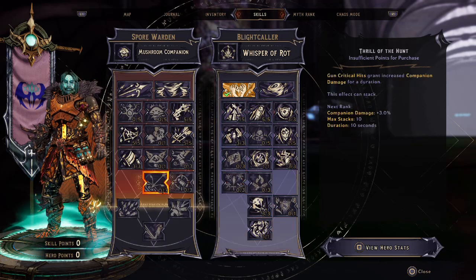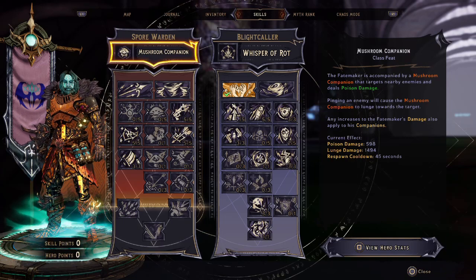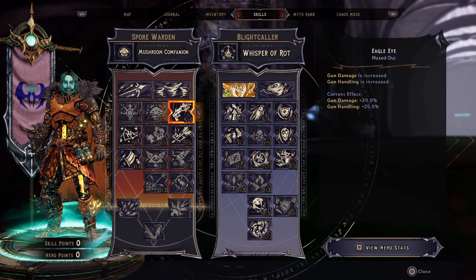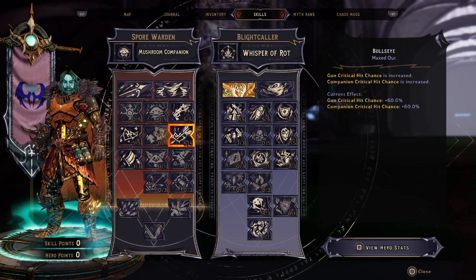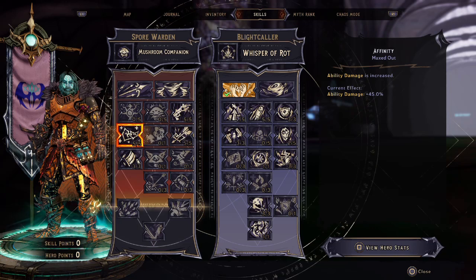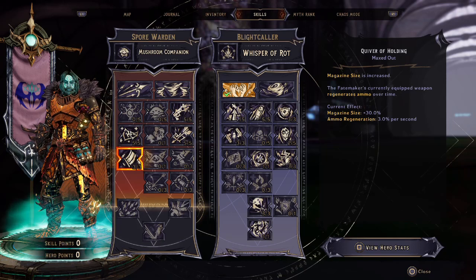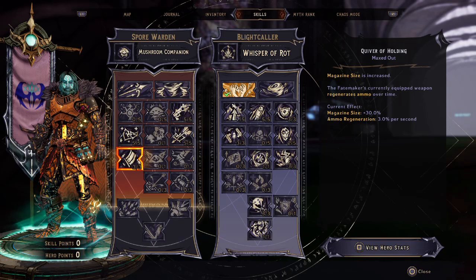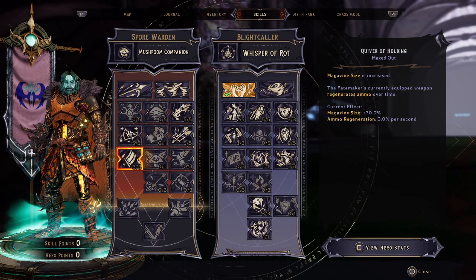Now let's go over to the Spore Warden. We have the Mushroom Companion, which deals poison damage, playing nicely into our build. In our first row, Eagle Eye — increasing gun damage and gun handling. In our next row, Bullseye — gun critical hit chance and companion critical hit chance are both increased. Affinity — ability damage is increased, which plays nice for our Bog Totem. And finally, Quiver of the Holding — magazine size is increased and you regenerate ammo over time. So now we've talked about the skills; let's get into the stats of our Spore Warden Blightcaller.